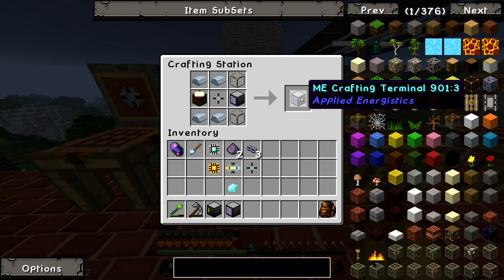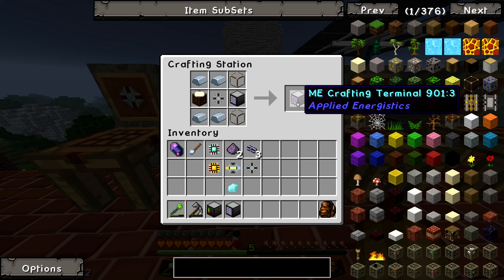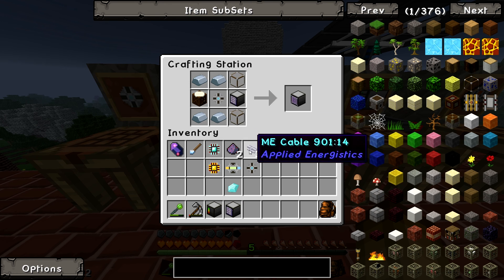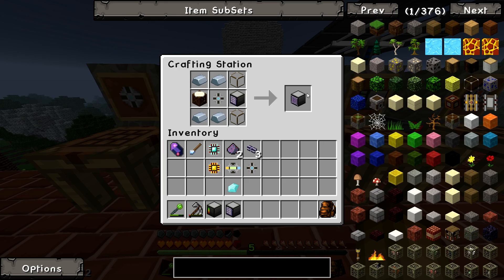Now you can make your Crafting Terminal: that's your Access Terminal, a bit of glass, iron, a crafting table, and a Storage Cell. So we can get rid of the plain Access Terminal — we don't really want that.